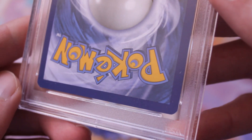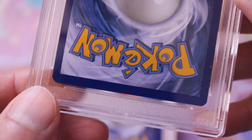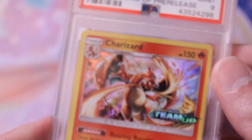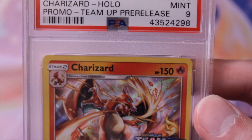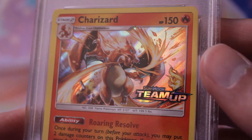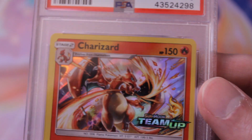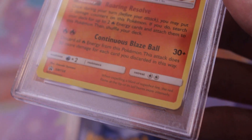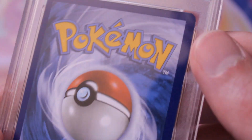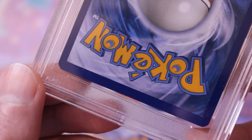Next up — that looks pretty minty, maybe the tiniest of nicks at the bottom, but probably not. Oh, I'm sorry Clayton — your card did not get a 10. That's quite unfortunate. I don't know why it wouldn't have, but yeah, this is my homie Clayton's card. There's no way it got a nine just from that tiny nick at the bottom, but you never know — it's still a really good grade.